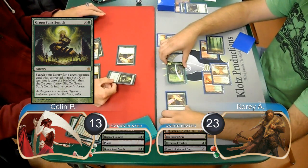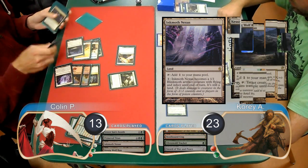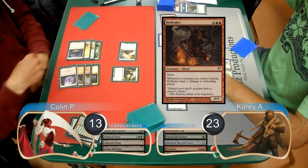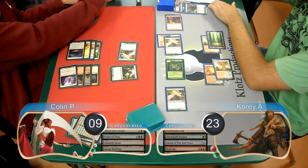Colin played a Green Sun's Zenith for 6 on his turn and found himself a Primeval Titan. When the Titan came into play, he searched for an Inkmoth Nexus along with the Kessig Wolf Run. Corey then played a Hellrider and attacked with the team, immediately dropping Colin down to 9. Colin chose to block the Hellrider with his Titan, then took the other 5, going down to 4, and Corey went up to 24.